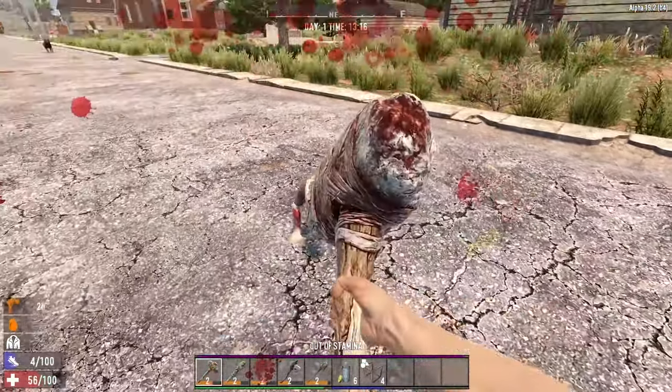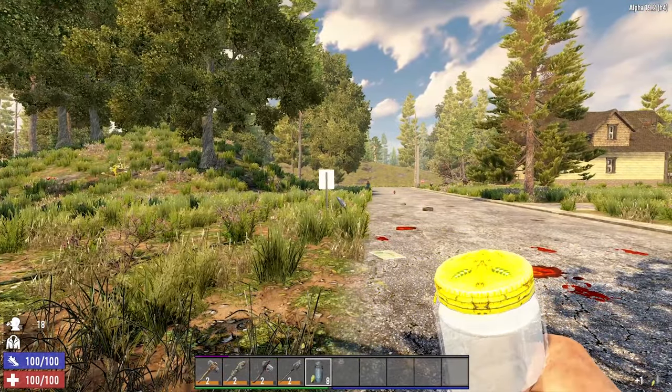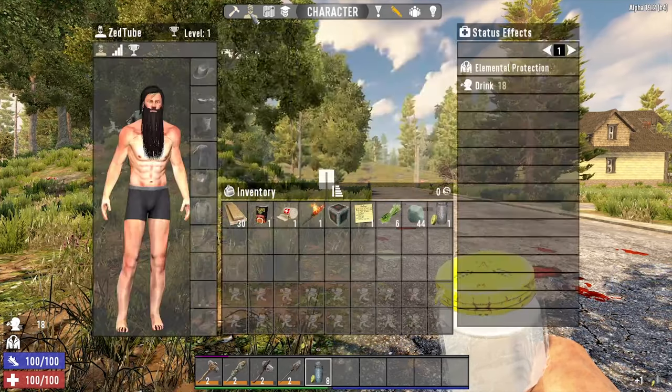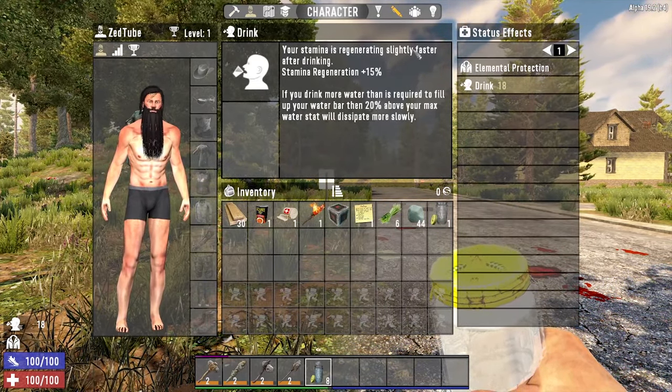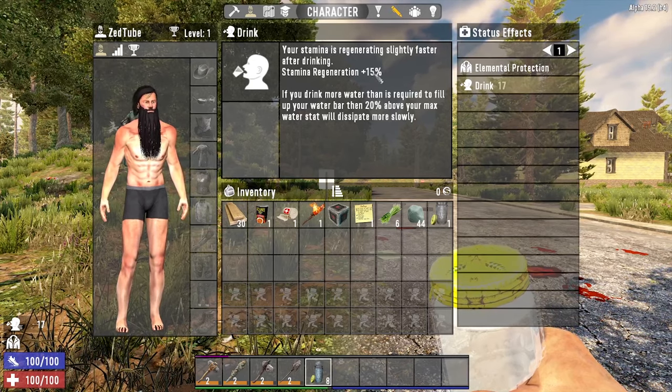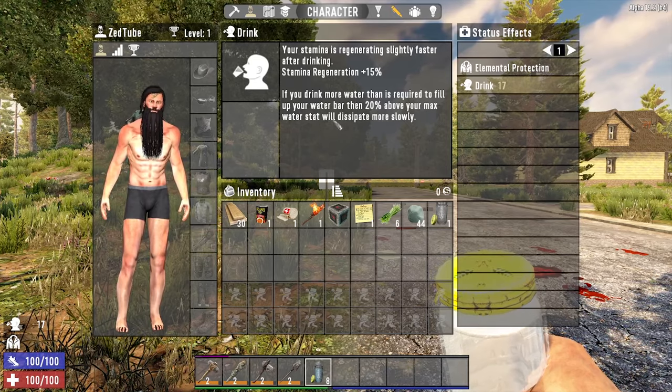It's best to keep your hydration up wherever possible. Whenever you drink fluids in game you will gain a stamina boost, which means your stamina regenerates faster than it usually does, allowing you to work harder and for longer. This can mean you can gather resources faster, but can also mean the difference between life and death when you are in a nasty fight.